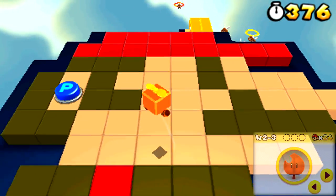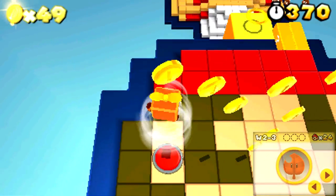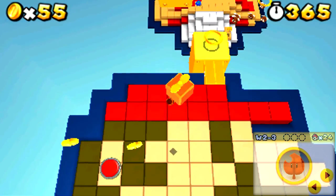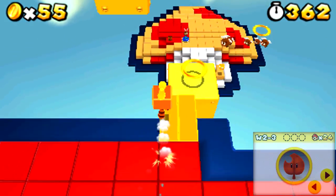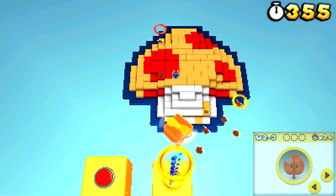We get introduced to these little Propeller Blocks, like they had in New Super Mario Bros. Wii — I believe that's the first time they introduced them. This is probably one of my favorite things in the game. This combined with the Tanooki makes travel super easy. Let's see if we can find some of these Star Coins that are going to be hidden throughout this level.